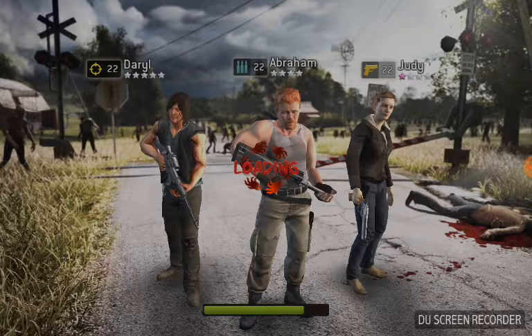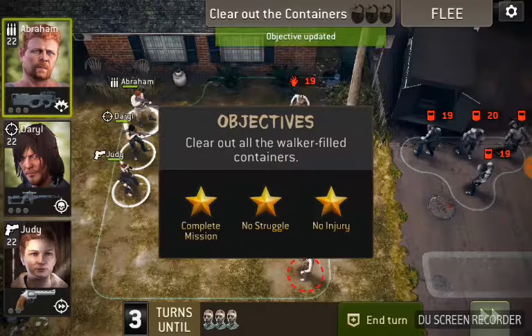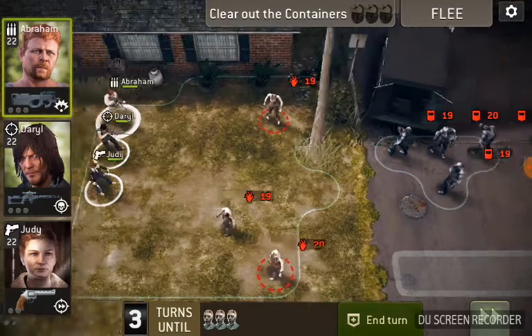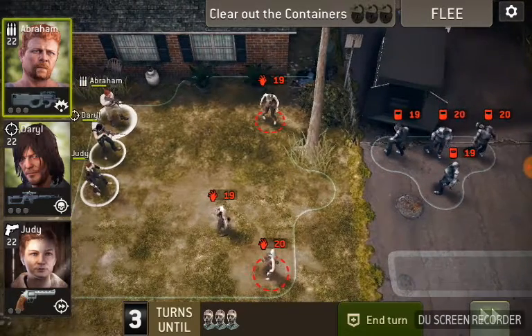Basically, you're going to start off this map — I don't think they're in a diamond in this case. You're going to have a group of armored walkers. You've got some normal walkers and a group of four armored walkers.